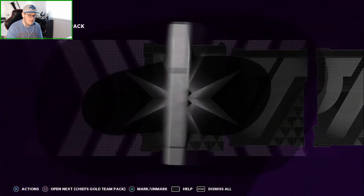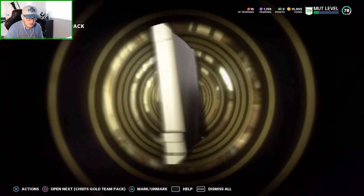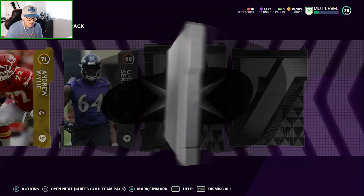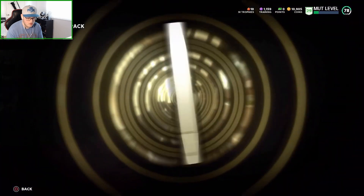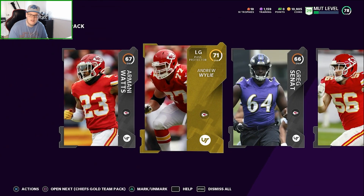These are the actual packs, so hopefully we can pull something good. Gold, silver, silver, gold. Ooh, Sammy Watkins though - that's not bad. It's not a bad gold. If we pull like a Pat Mahomes or something...